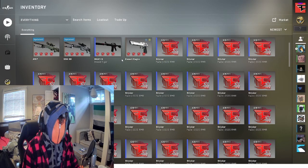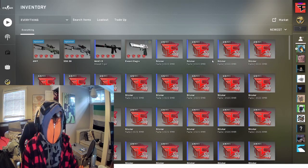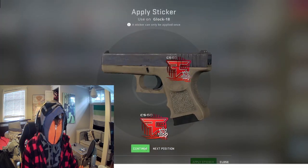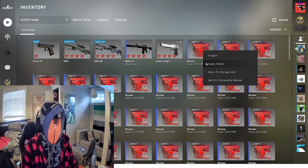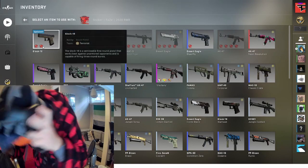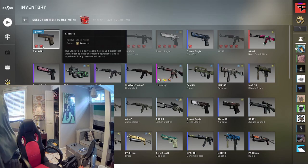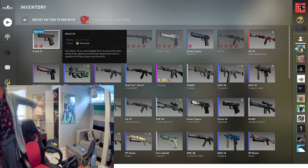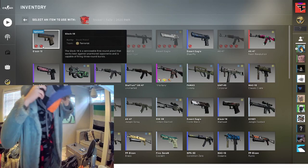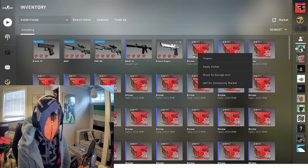Now you have the phase OP. I think you guys sort of get the idea, but let me explain it a little more. Let's take the Glock 18 — you're gonna want to apply a phase sticker to it, then take another phase sticker and apply it to the Glock 18 as well.